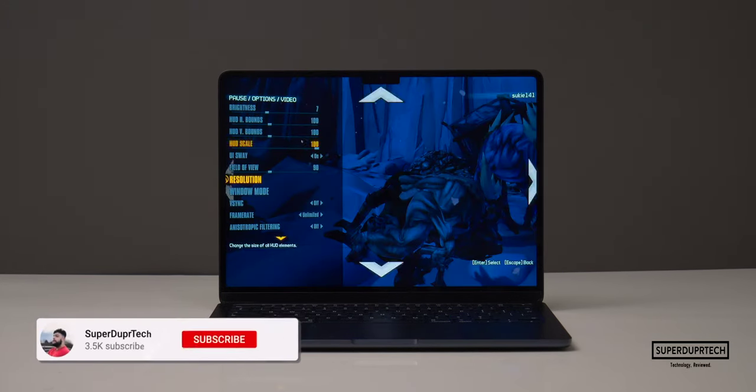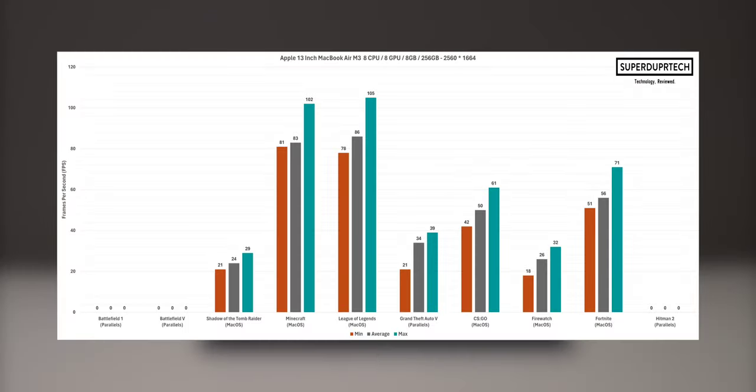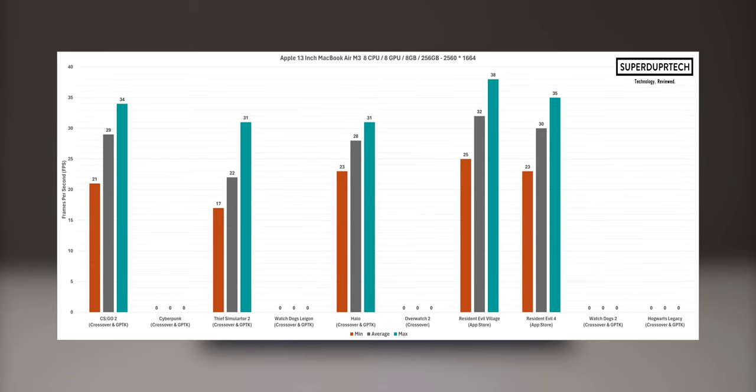When playing at native resolution with this MacBook Air, the best performing game was clearly League of Legends, which was then followed up by Minecraft and then Fortnite, averaging 86, 83 and 56 frames per second respectively.